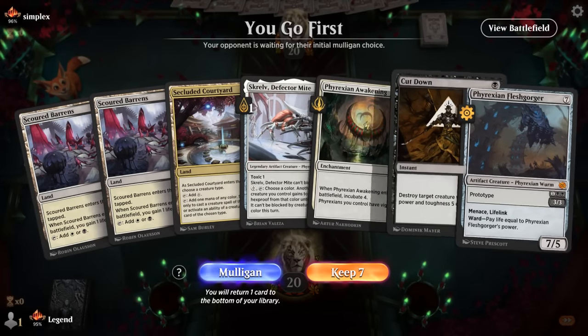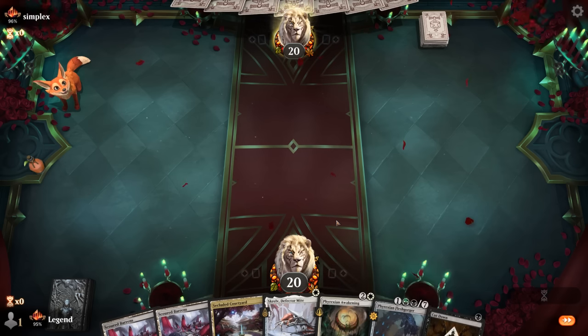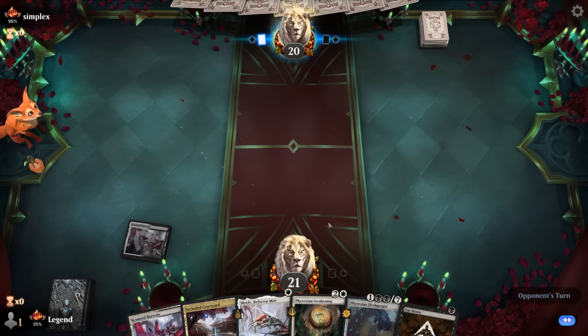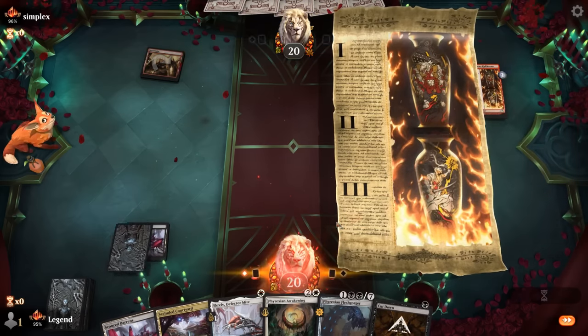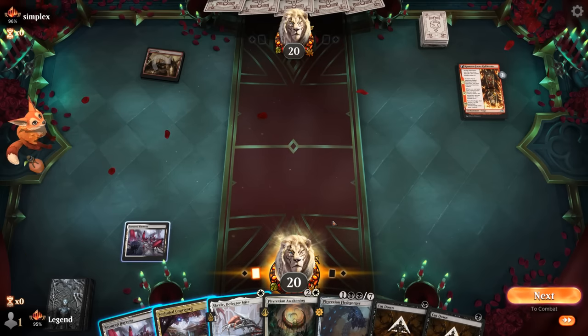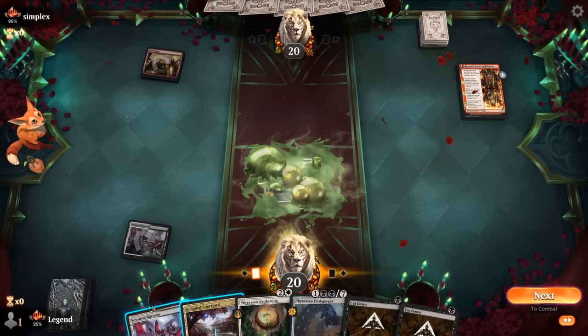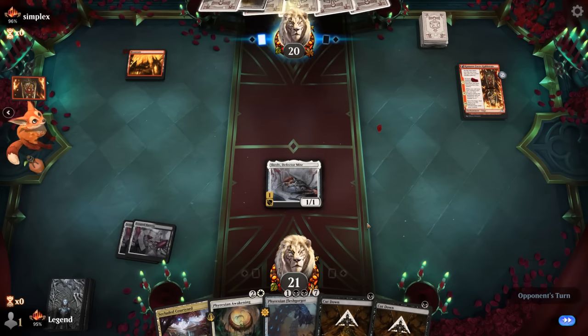Game 6: We're on the play with a keepable but unexciting hand. Barons turn two, Scralv most likely, and turn three we play one of our three drops on curve — probably starting with Flesh Gorger. Turn-one Mountain so red aggro. They've got a turn-one Kumano so Cut Down won't be at its best — if they have a two-mana creature there might still be targets. We still play Scralv, then next turn potentially Cut Down or play Flesh Gorger with it protected, which is important in the matchup. Giving Flesh Gorger vigilance means we can play offense and defense.